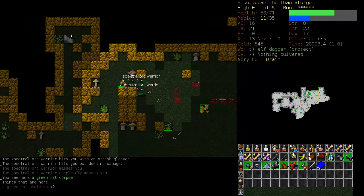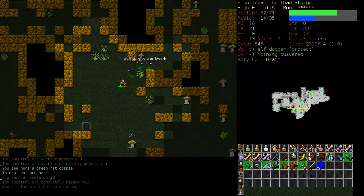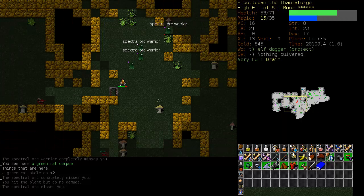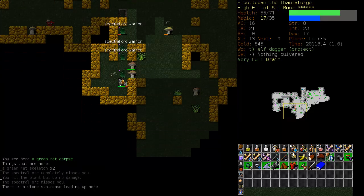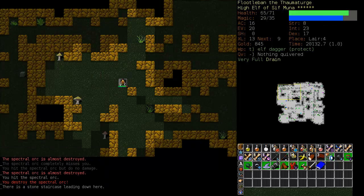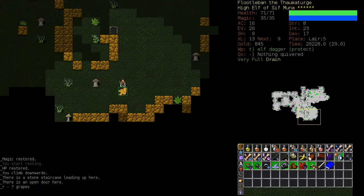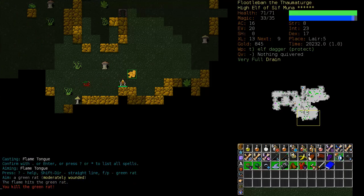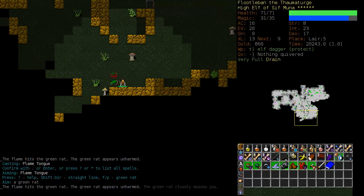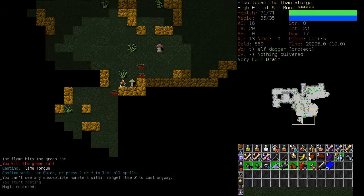I don't have much mana left, it's time to run. There's no point in fighting the orcs. The orc ghosts are spectral warriors - they will disappear eventually. So let's just climb the stairs. I just fought that guy with my dagger; they're not too dangerous. But when you're in the middle of a cloud of them, they can be fairly dangerous. And they've drained me - that will go away eventually.